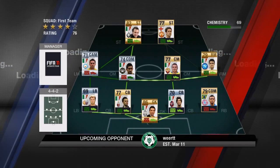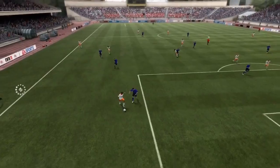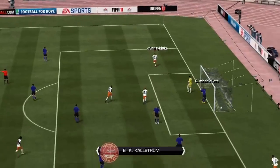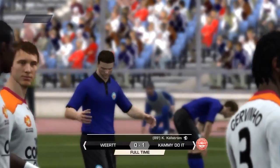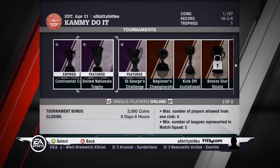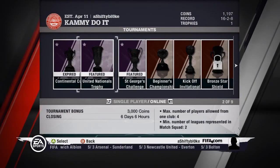The next guy I play has a Serie A team with a Michael Owen up front, which is kind of an odd thing to see. It was right on the 89th minute - Calstrom manages to score there. It was a pretty even game, and that is the end of this episode.